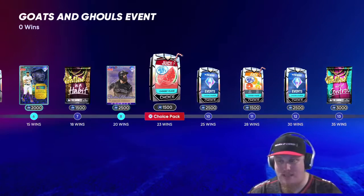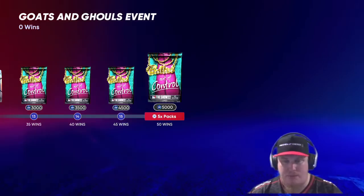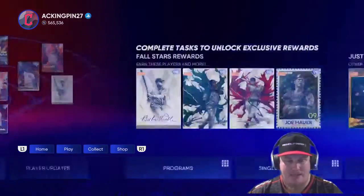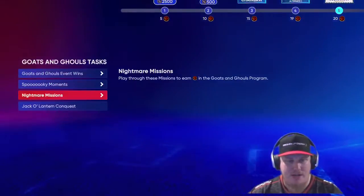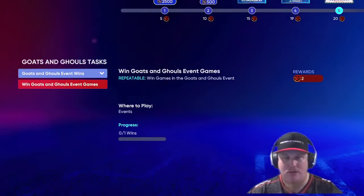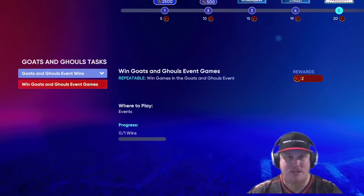The rest of the event path has Juicy packs, more rewind packs, and Balling Out of Control packs as you go up to 50 wins — maxing out at 50 wins in this event. Back in the main program, event wins earn you two stars per win and it's repeatable, so you can keep earning stars to knock out the program reward path.